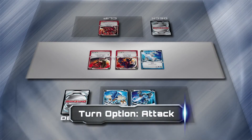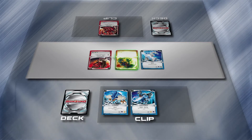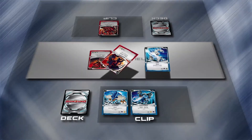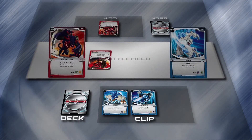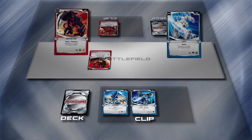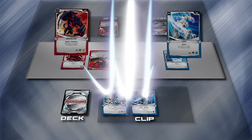Your third option is to Attack. First, choose one of your Monsoonos on the battlefield — Monsoonos in your clip can't attack. Then choose one of your foe's Monsoonos on the battlefield; if they don't have any, you can choose one in their clip. Then you and your foe each draw a card from your Strike Deck and add it to your hand. Each of you choose a card from your hand and put it on the battlefield, and you both reveal them at the same time.